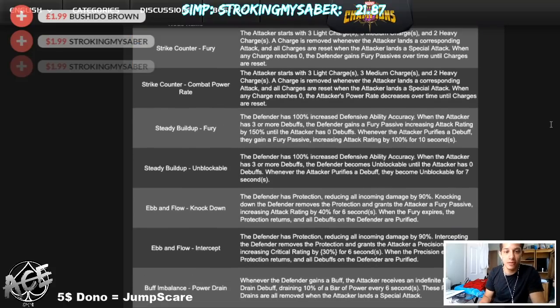For our maps there are still nine paths, so there will still be a backup. For the Strike Counter node — so it's two of each — you will start with three light charges, three medium charges, and two heavy charges. When you land three light attacks you'll have zero light attack charges, and if you get to zero, the defender for Strike Counter Fury will gain a fury passive.